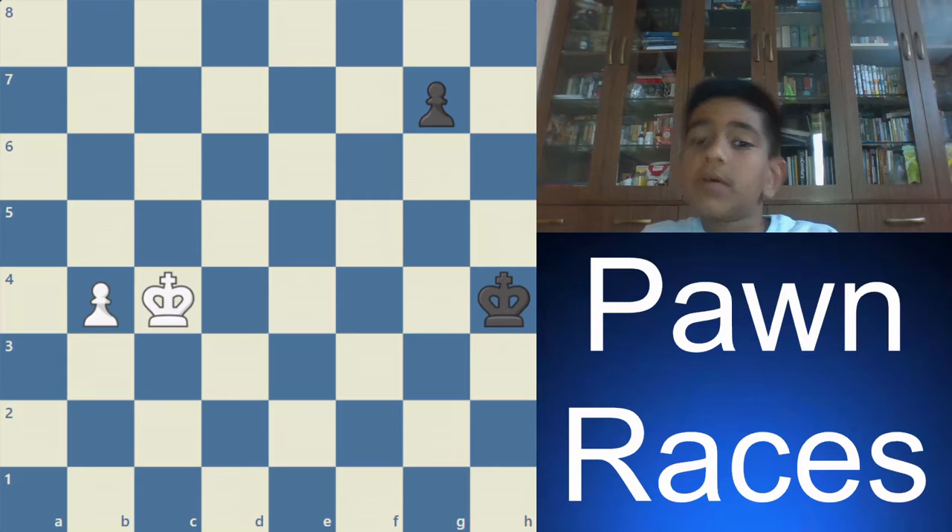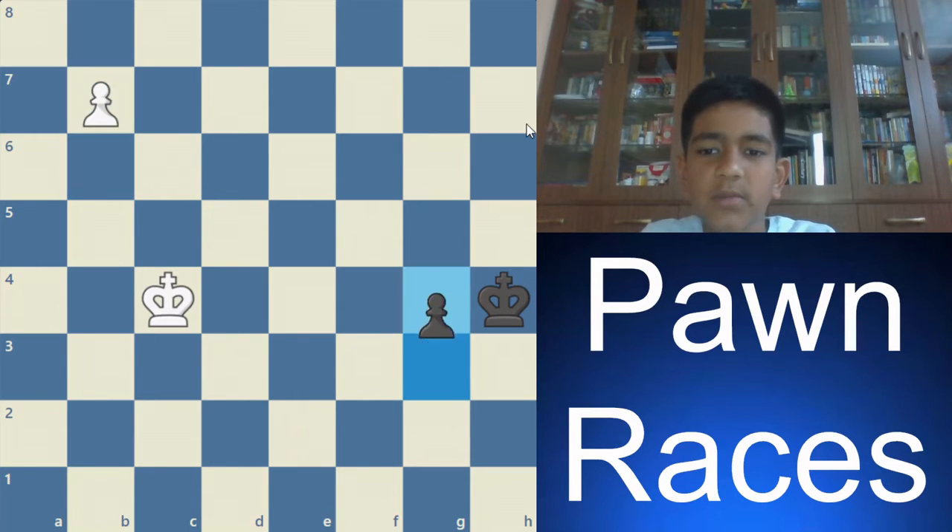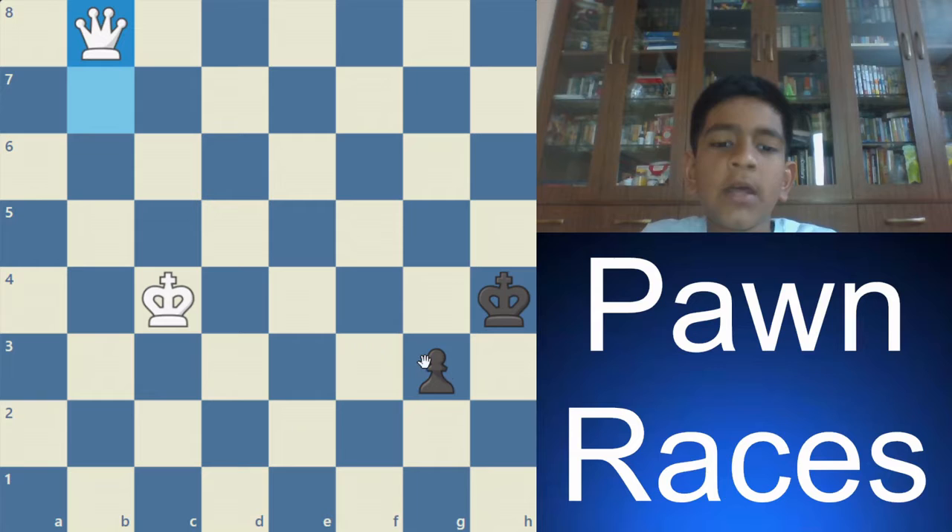The third outcome is that the players get a queen versus pawn endgame. If it's this position, then b5, g5, b6, g4, b7, g3, and b8 queen — now it's a queen versus pawn endgame. That happens when one pawn queens faster.